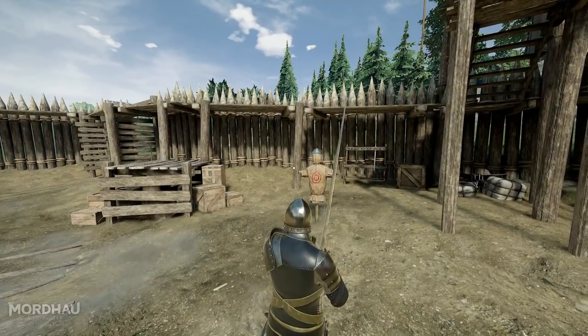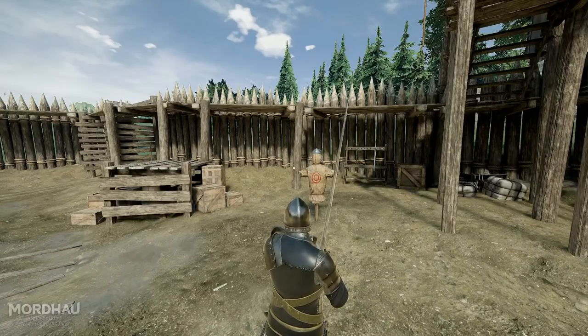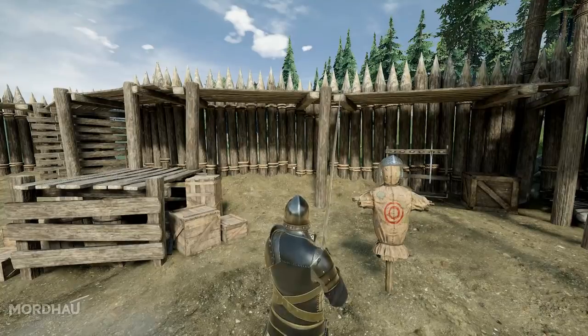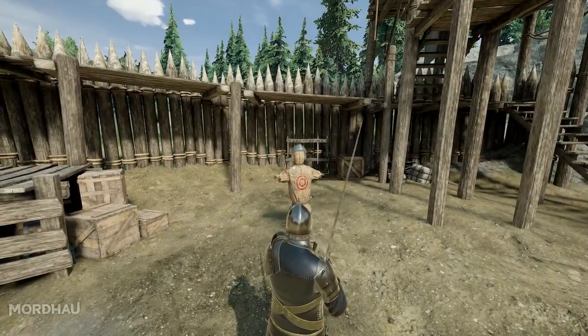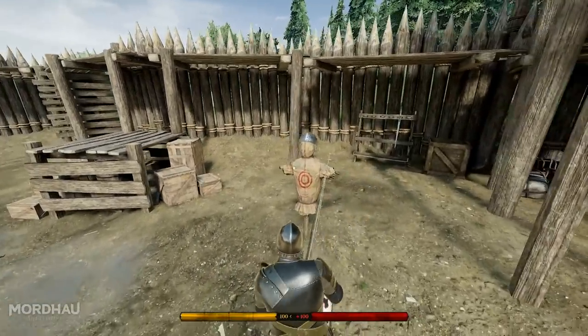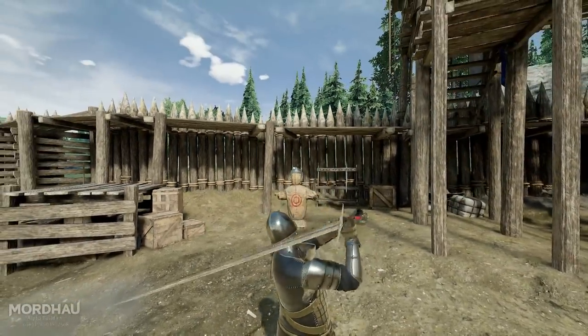For example, we start with a stab but we want to turn it into an overhead mid-strike — let's say because we think our opponent is going to parry instantaneously and we see it. So we do a stab and then quickly go into an overhead. Let me show that again: we go into a stab and quickly go into an overhead.